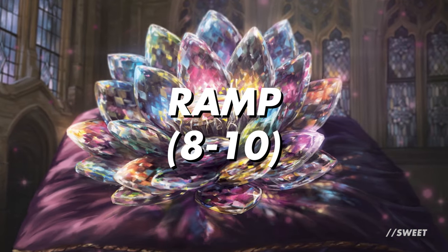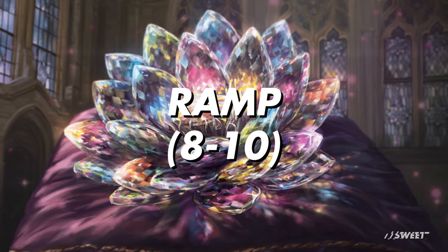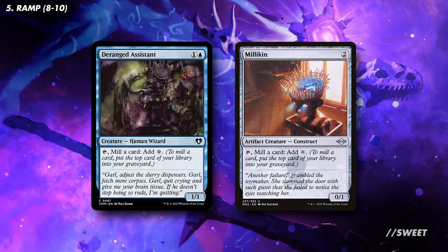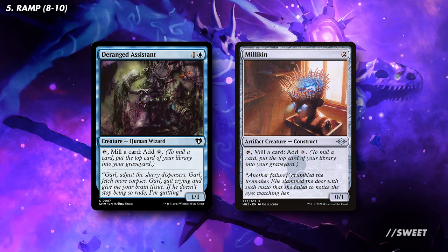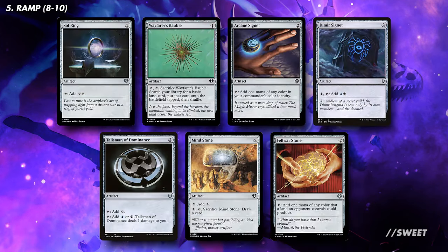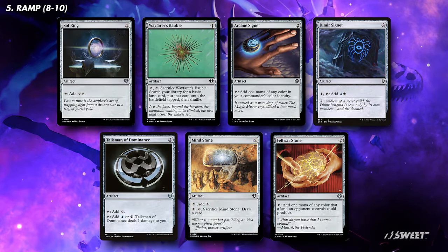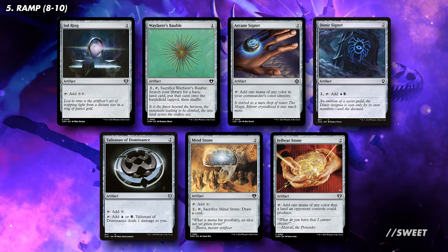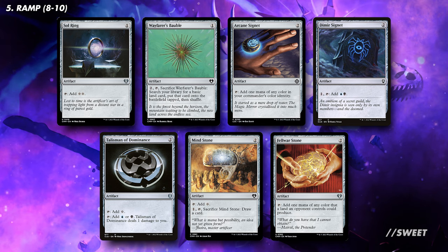Next up is our ramp section, and like with most decks we need a solid base of 8-10 pieces here. For some synergistic options we have Deranged Assistant and Millikin — they ramp us ahead and fill up our graveyard, exactly what we're after. After that you have your Sol Ring, your Wayfarer's Bauble, your Arcane Signet, and a whole host of really solid mana rocks to get your deck up to the 8-10 pieces that you need. They're staples — play them in your deck.